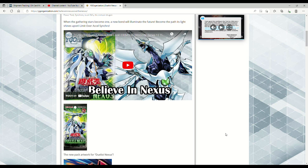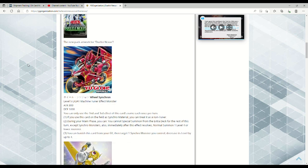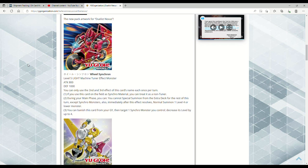We got some Duelist Nexus news and I gotta say this pack is looking super fresh. When the gathering stars become one, a new bond will illuminate the future — limit over, excel synchro. And you read the title right, ladies and gentlemen: the Crimson Dragon is finally a card. Let's dive into this new synchro support.